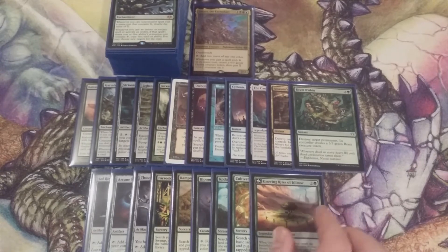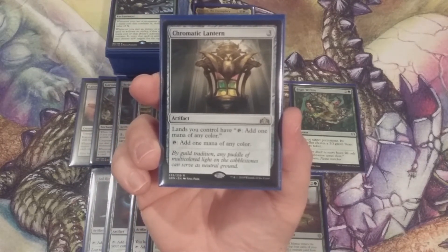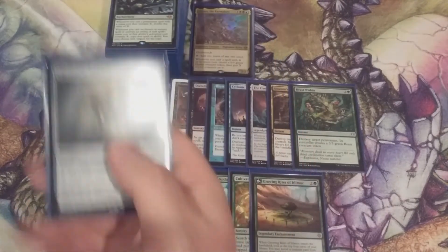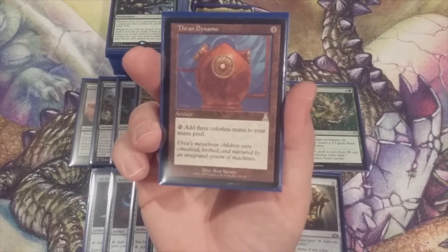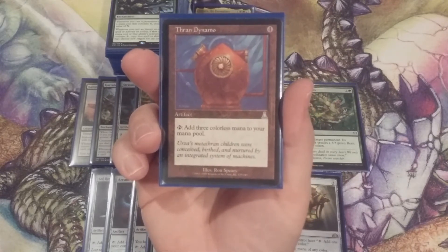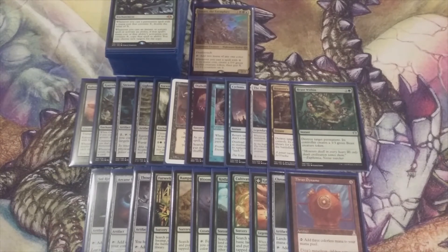We're nearing the end of our ramp spells — down to our last three. Next up is Chromatic Lantern. For three, this gives us one mana of any color, and it also gives lands we control the ability to tap and add one mana of any color. Helps with mana fixing and mana smoothing. Next up is Thran Dynamo — four to cast, tap it and get three colorless mana. No restrictions, no limitations. Very unheralded card, and this is a great artifact to help us boost the value of our X spells.